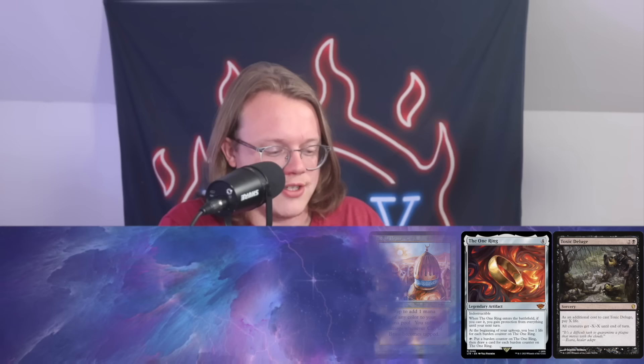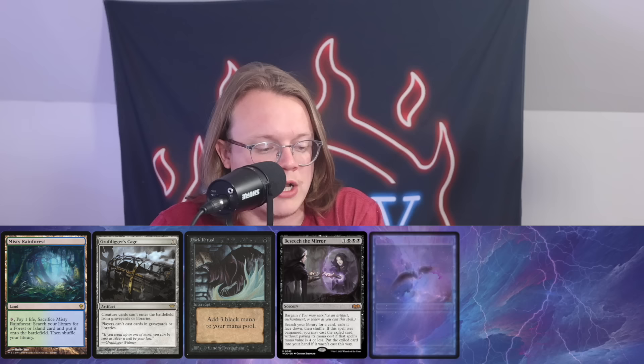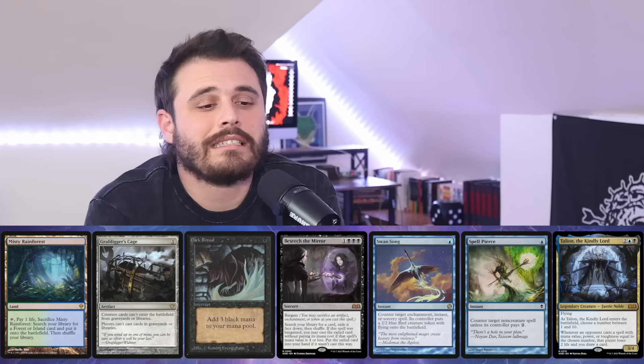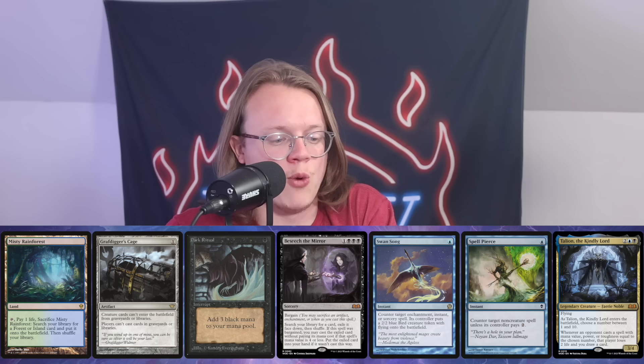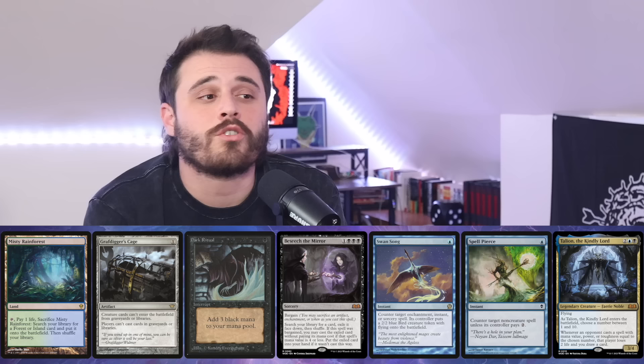Third hand: Scalding Tarn, Shizo, Exotic Orchard, Monamo, Demonic Consultation, Orcish Bowmasters, Opposition Agent. That's a trap — great cards but nothing to do quickly enough. Immediate ship. Fourth hand: Misty Rainforest, Grafdigger's Cage, Dark Ritual, Beseech the Mirror, Swan Song, Spell Pierce, Talion. Close call — this is a ship if we don't draw another mana source. We might turn-one Grafdigger's Cage, then dark ritual into Talion on turn two, but we need land drops we don't have.